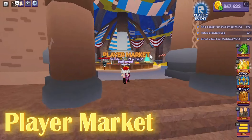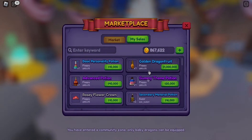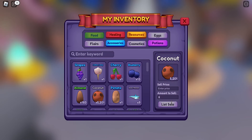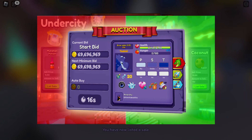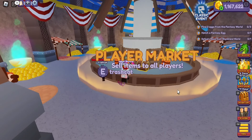Right next to it, we have the player market — very soon your favorite place in the Undercity. Here you can sell all your inventory except eggs, flares, and cosmetics. You can select the quantity and prices of your products to your liking. In the following video, I will explain in detail how you should measure the prices if you want to sell or buy something in this place.